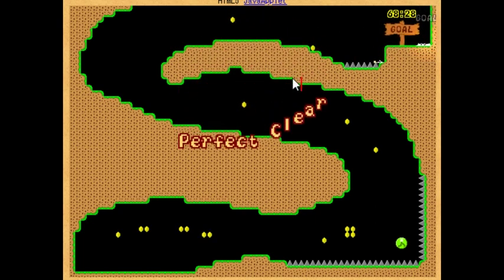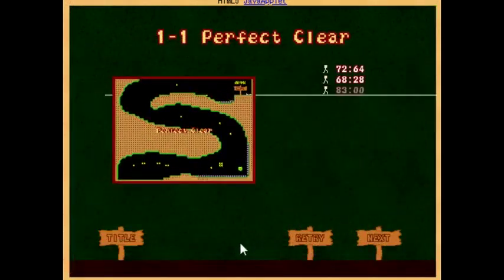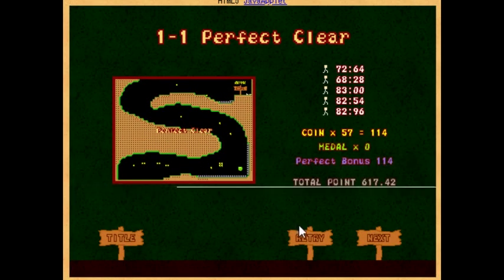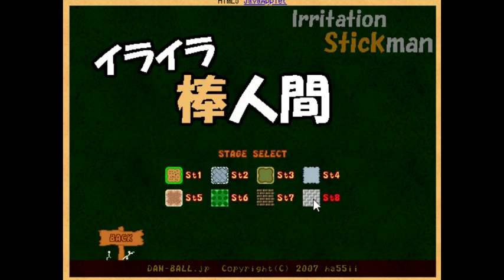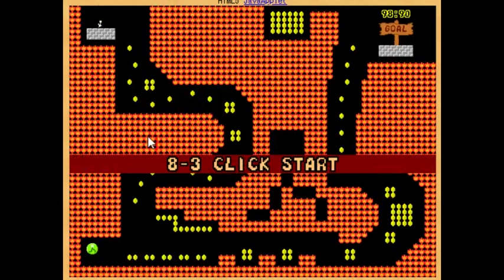I actually find this game quite difficult — I'm not really good at this sort of thing. I made that look kind of easy, but trust me. Like 5,000 people have played this game, and let's just jump to the last level. Oh my goodness, how are you supposed to do this in one go?